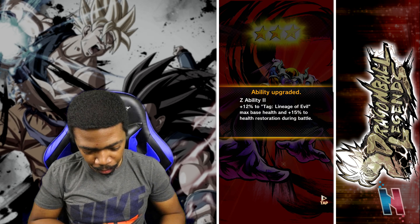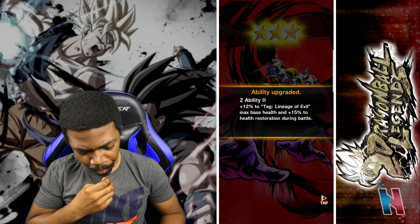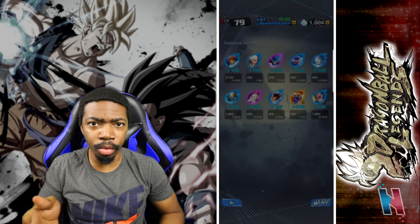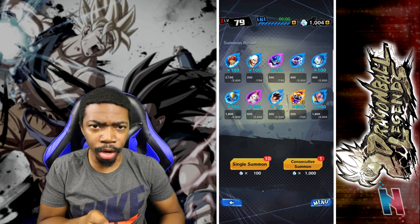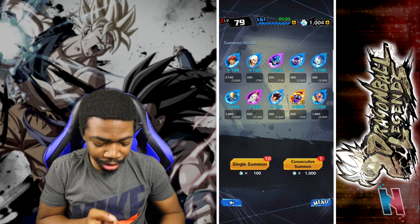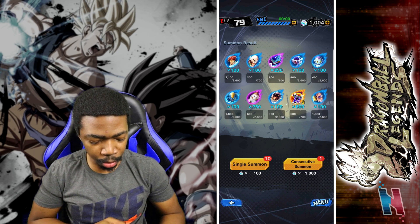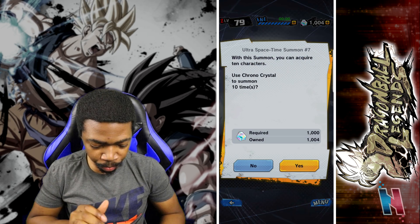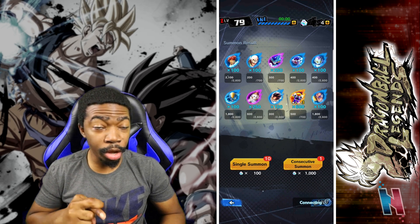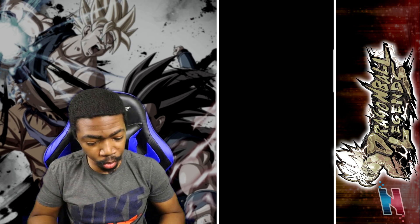Three-star Chilled — plus 12 to tag Lineage of Evil, max base health, and 15 to health restoration during battle. So I'm guessing he buffs his kin, like Frieza, Frost, and even Cooler potentially. This is the last summon, so I want you guys to do this one with me, all together right now. Fingers crossed — we got three sparkings, maybe we can end it with four.